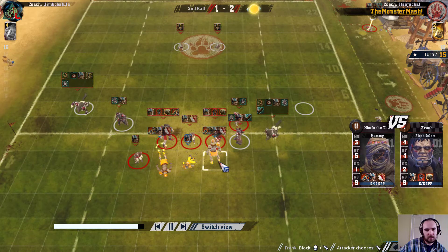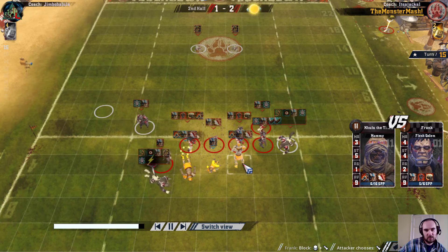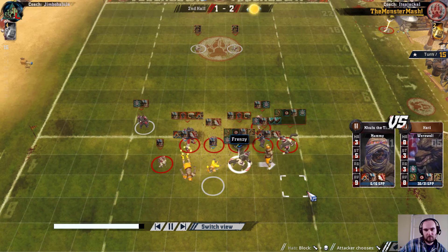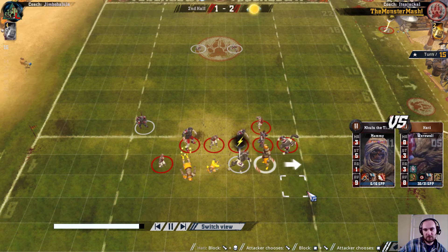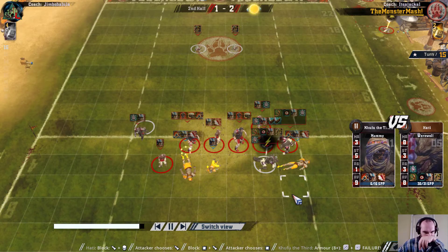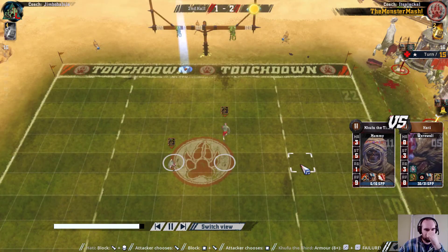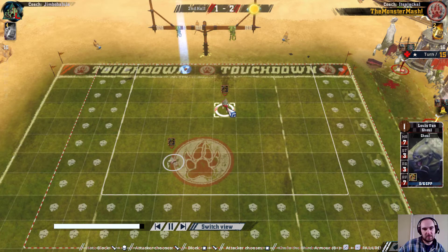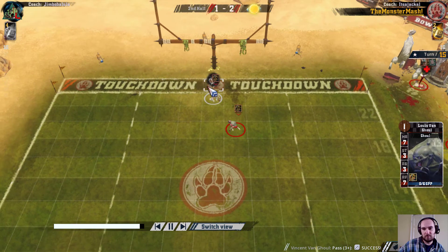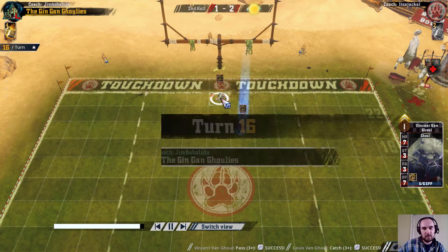Going to have a Wolf blitz on the Mummy - maybe not, maybe this one is. Two dice into two - gets a knockdown. So this is a Claw hit. That doesn't break armour. Moving the catcher first means it's a shorter throw, but we can get a throw with this Ghoul - that's a level. Does level up on six.